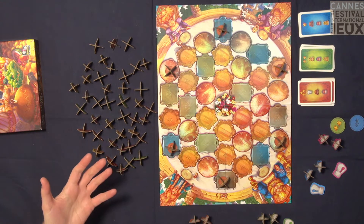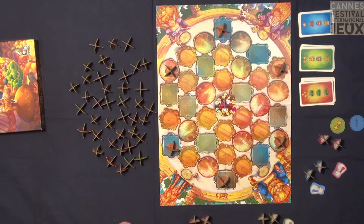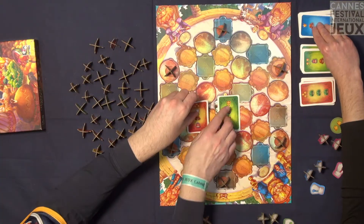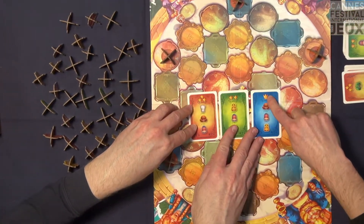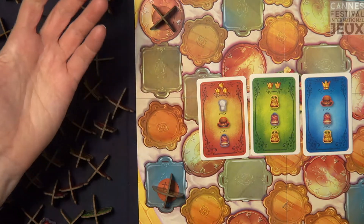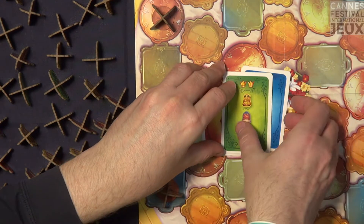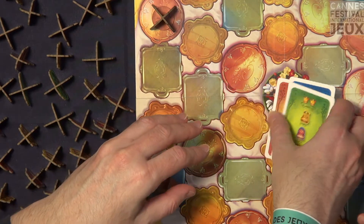So how do we know what the family wants? You have orders and they are taken by colors — you have the red one, the green one, and the blue one. Blue is one point, green two points, and red three points. Each player will have their own set of orders. On the setup, you have the table like this, and each player has three cards in their hand.